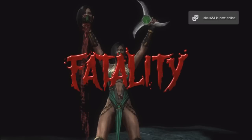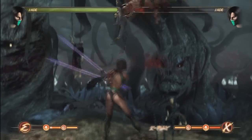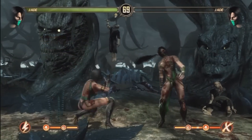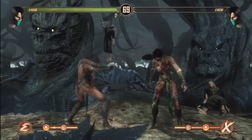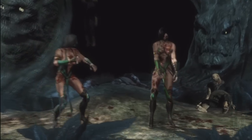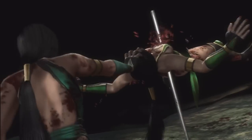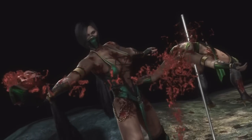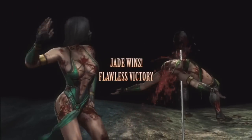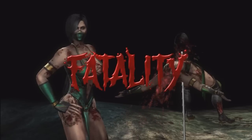A lot of things from past Mortal Kombats are back, like Test Your Might, Test Your Strike, and Test Your Sight. They also added a new one called Test Your Luck, which is basically a roulette — a slot machine picks your opponent, picks a disadvantage for you, or an advantage for the computer. The slot machine basically gets bigger as time goes on, similar to how in Test Your Might you start off with a piece of wood and work your way up to bricks and so on — you need to get your power higher just by tapping the buttons.